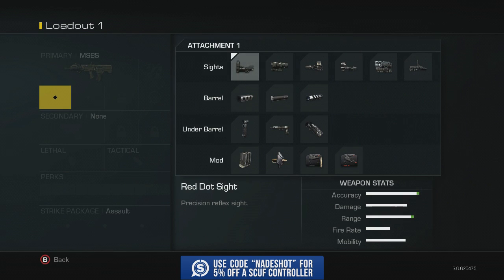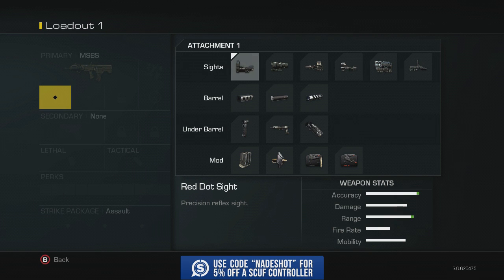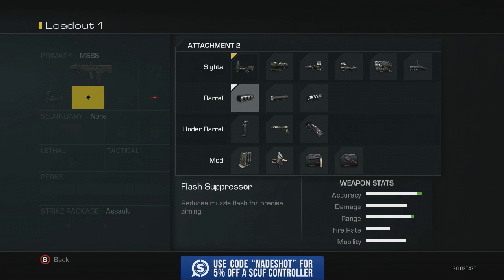This gun will do it for you. I'm not a big fan of any sight besides the red dot, so we're going to keep that on. There are a few other options, but I think the red dot is your best bet — I'm a big fan of the classics. Then I'm going to put on the muzzle brake, which is basically a long barrel that increases damage at long range.